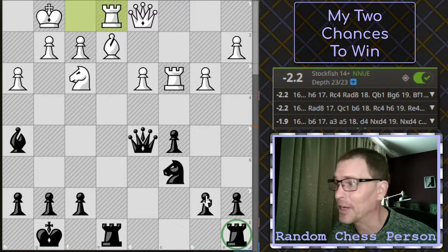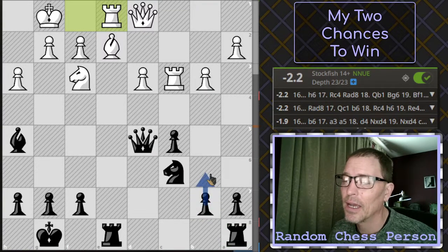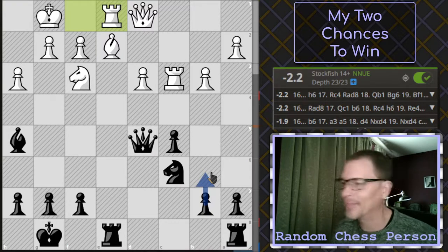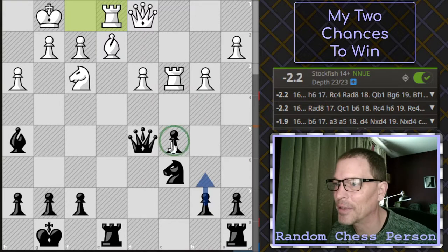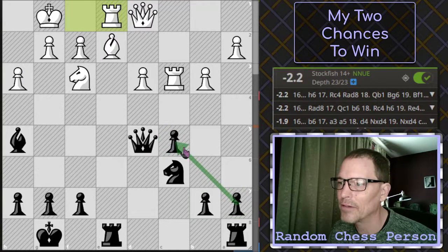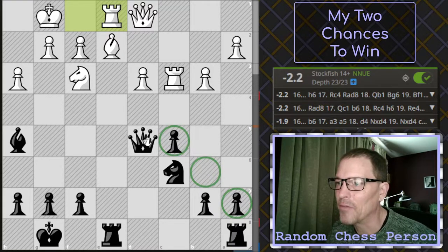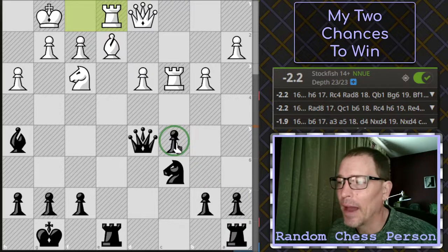The third best move the engine recommends is B6. That makes a lot of sense in hindsight — it protects this pawn. Not that the pawn's in grave danger right now, but that just gets the pawn chain going. And if I move my queen at any point, this pawn is going to be hanging. So that move definitely makes sense.